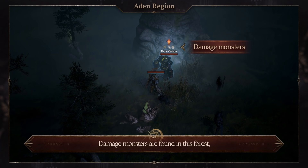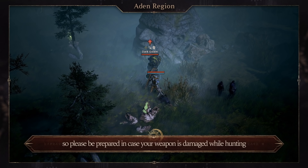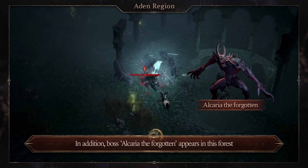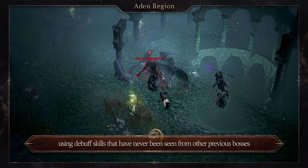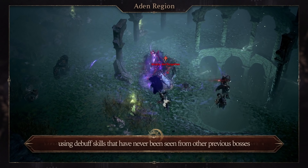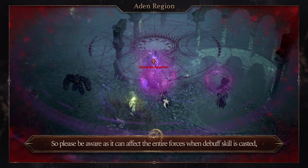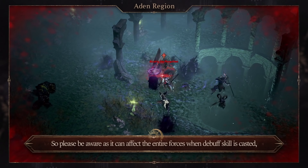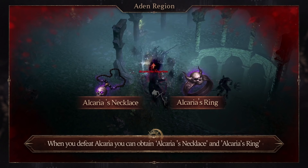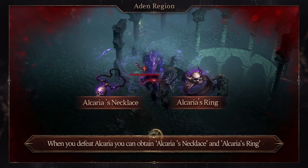Damaged monsters are found in this forest, so please be prepared in case your weapon is damaged while hunting. In addition, Boss Alcaria the Forgotten appears in this forest using debuff skills that have never been seen from previous bosses. Please be aware as it can affect the entire forces when the debuff skill is cast, and may luck be on your side. When you defeat Alcaria, you can obtain Alcaria's Necklace and Alcaria's Ring.